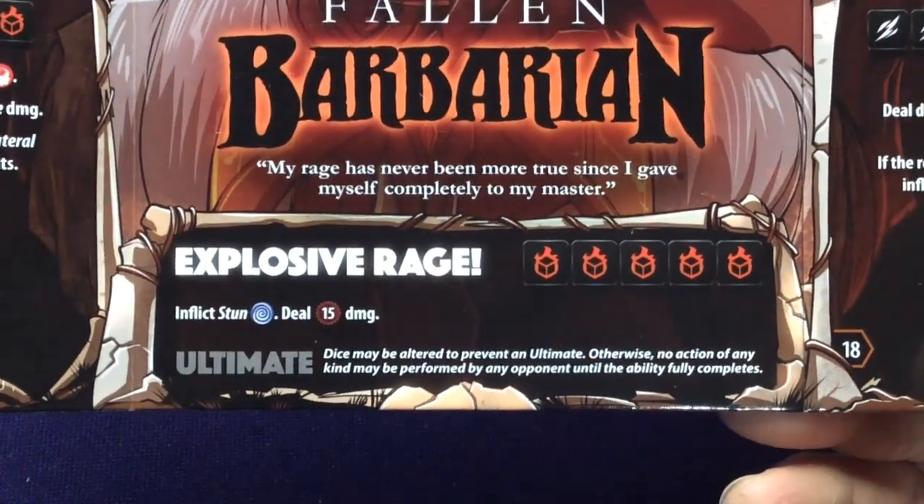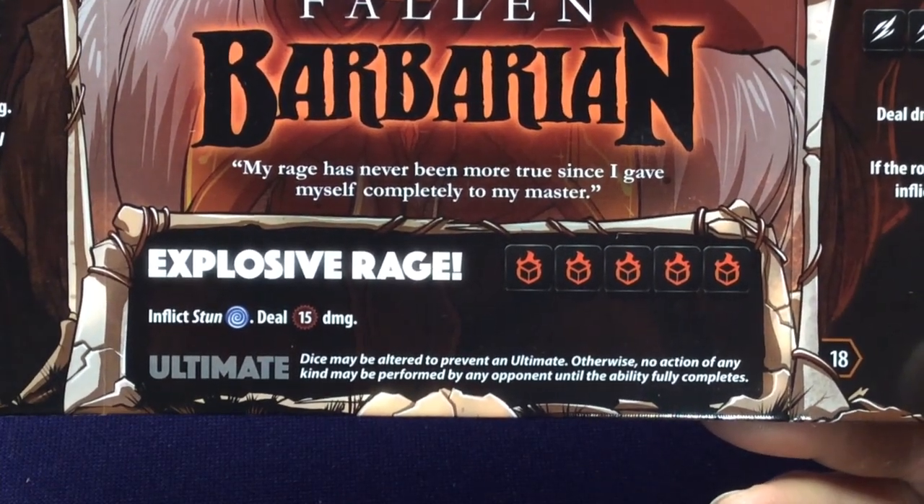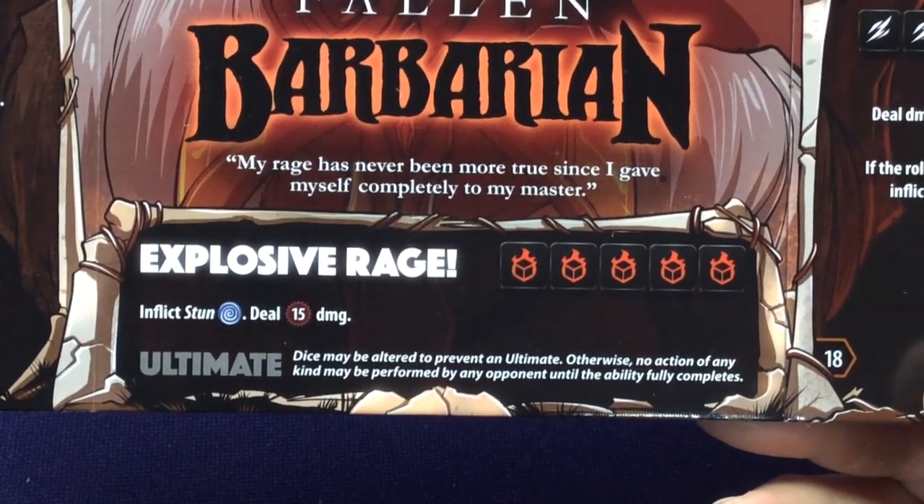Skull Bash: inflict Stun, then deal 6 undefendable damage. Overload: roll 3 dice, deal damage equal to the total roll value; if the roll is less than 8, inflict Concussion. His defense is Stone Sting: roll 4 dice, heal 2 for each Vortex, on a Chaos deal 1 damage. He's got a decent amount of healing effects. His ultimate is Explosive Rage: inflict Stun and deal 15 damage — definitely powerful.